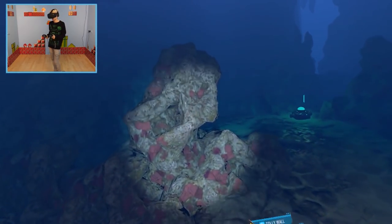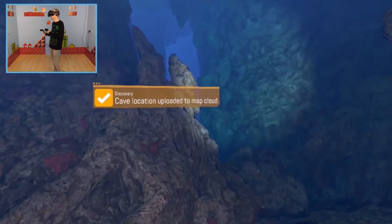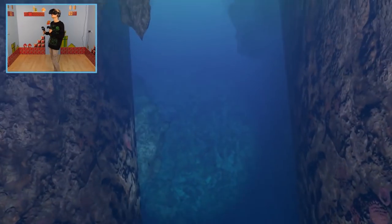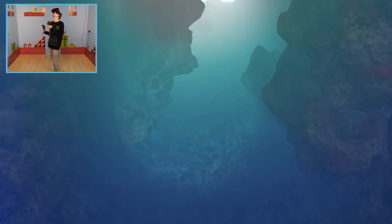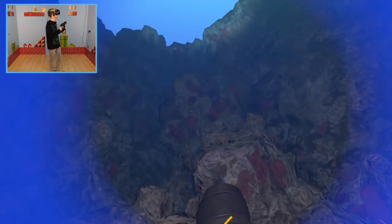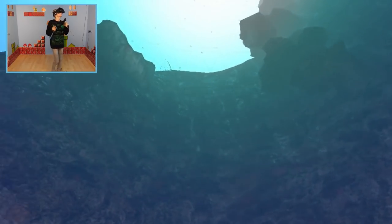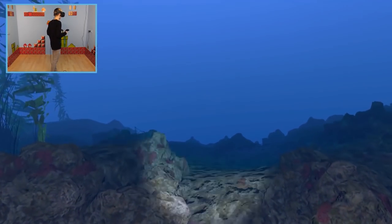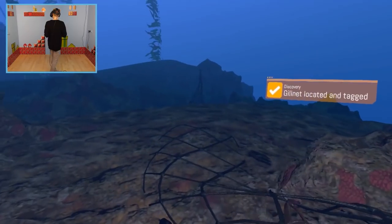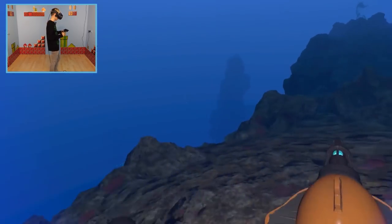Looks like I've found a little cave. Various kinds of tectonic movements can cause these — this one doesn't extend into the shelf, which is probably a good thing, as caves can become particularly easy to get lost or trapped inside. It's really nice that the game has side quests you can follow. Looks like an old gilnet — I'm guessing it was taken down. That's at least good to see, because if it was left, it'd go on catching fish forever.